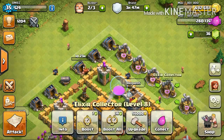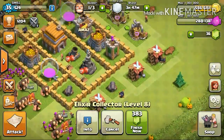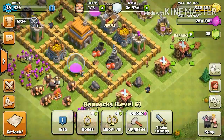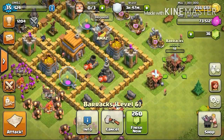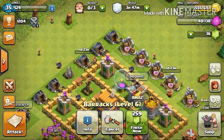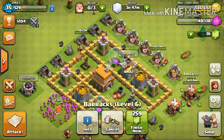Let's upgrade this one to level 9 — that's 56,000. We still have 280,000 elixir, so let's go ahead and upgrade the last of the barracks to level 7. All right guys, that's gonna be the end of this episode. Thanks for watching and until next time, see ya.